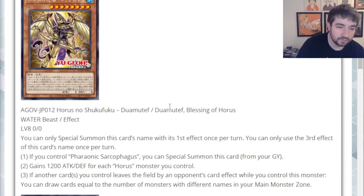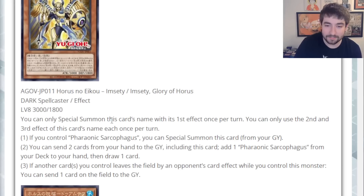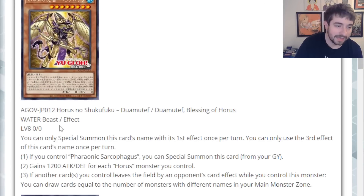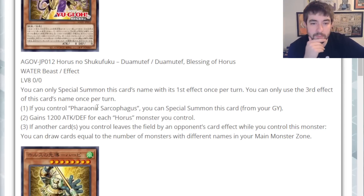Next up we have Duamutef, Blessing of Horus. He looks a little more Egyptian overall — he's got the jackal vibe going on. This is a Water Beast effect monster, Level 8, 0 attack, 0 defense — completely different types and attributes, very interesting. You can only special summon this card with its first effect once per turn, and the third effect is a hard once per turn. If you control Pharaonic Sarcophagus, special summon this card from the graveyard. It gains 1,200 attack and defense for each Horus monster you control, including itself — so 1,200/1,200 bare minimum. With another monster it's 2,400/2,400, and with a full set of three it'd be 3,600/3,600, which is pretty big.